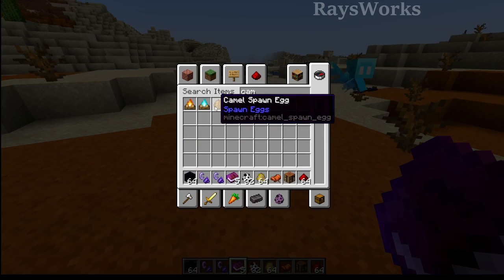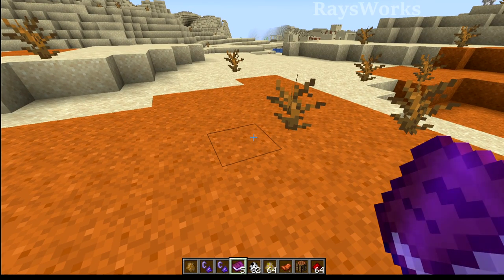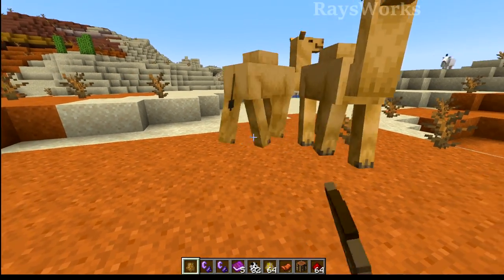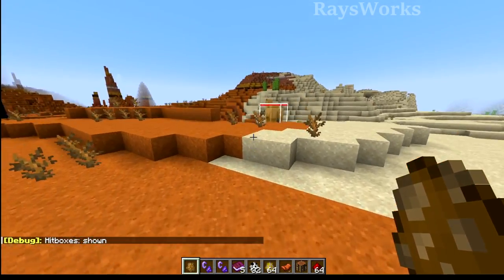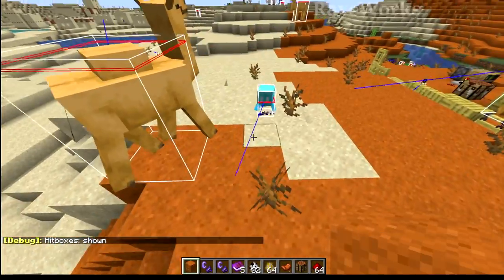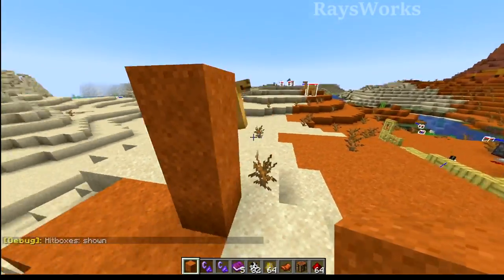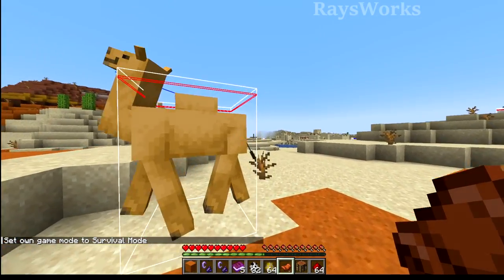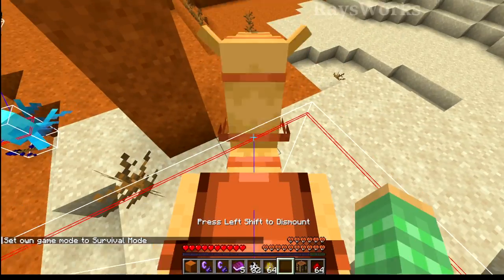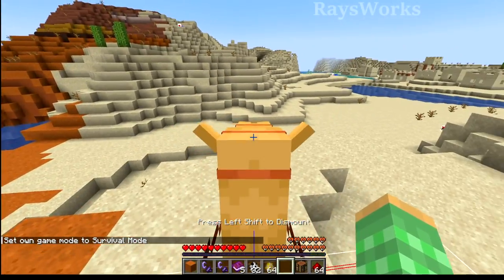If you type in camels we can see we actually get the new camel eggs. Let's go ahead and give these a try. Let's turn on hitbox and wow these camels are massive — looks like they're about two and a half blocks tall. They're quite large and if we go into survival we can just right click them with the saddle and apply it and hop onto them. They do hold two players.